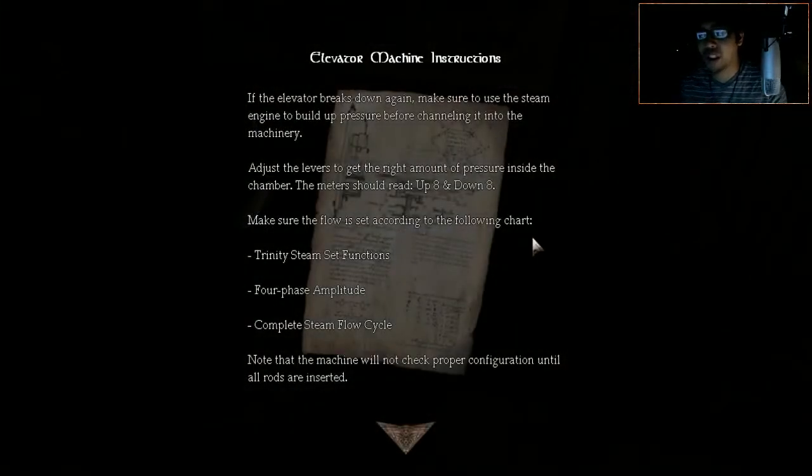We got another piece of paper - elevator machine instructions. So that's what we need. If the elevator breaks down again, make sure to use the steam engine to build the pressure before channeling it into the machinery. Adjust the levers to get the right amount of pressure inside the chamber - the meter should read up 8 and down 8. We need four phase, amplitude, trinity, steam functions set complete, and slow cycle.